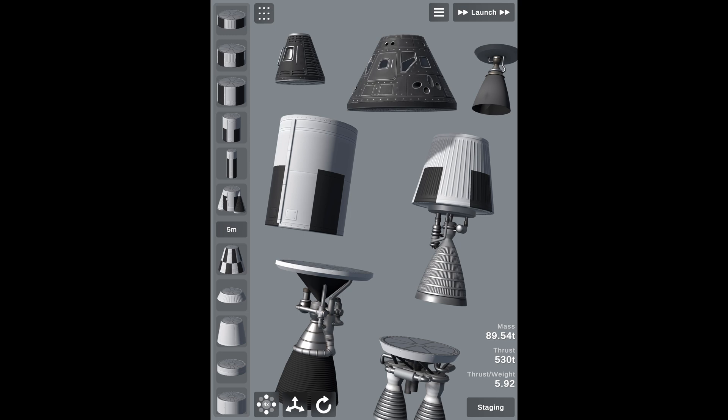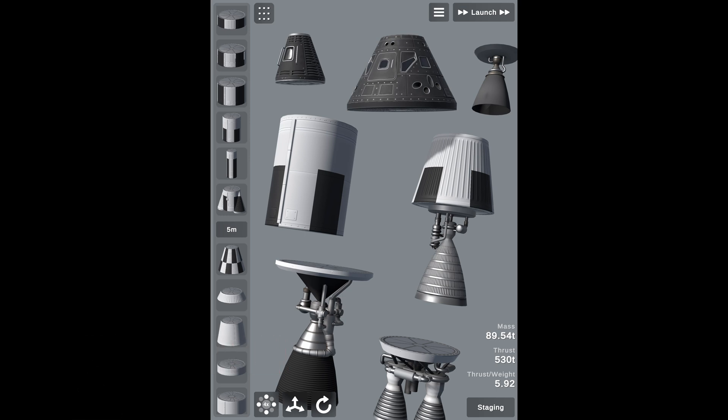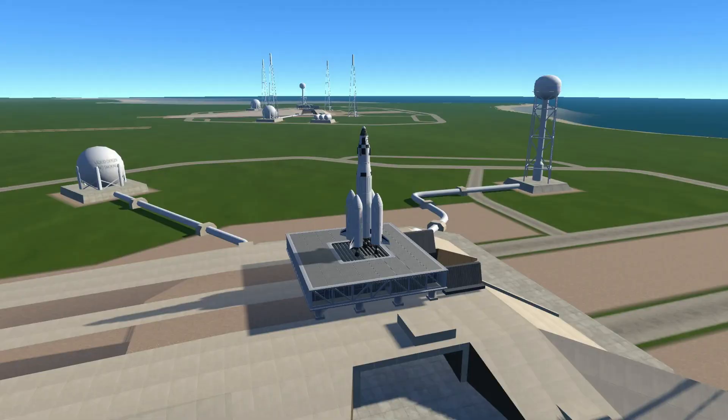As Space Flight Simulator 2 rolls out and the modding toolkit becomes available, hit that subscribe button because not only will I cover content on the game itself, I will be doing a bunch of mods. Now let's talk about how to launch a rocket. Here's an image of the launch site — it looks like a very typical Cape Canaveral-type launch site with towers that appear to have lights on them, a launch pad, and a giant ramp up to the pad.